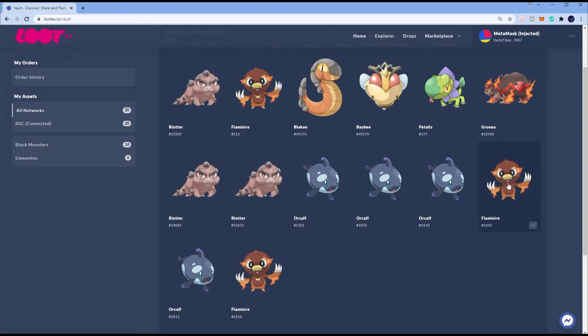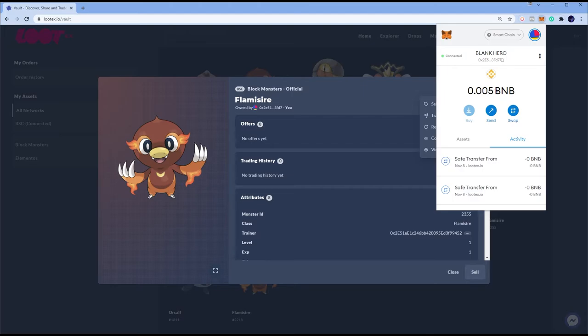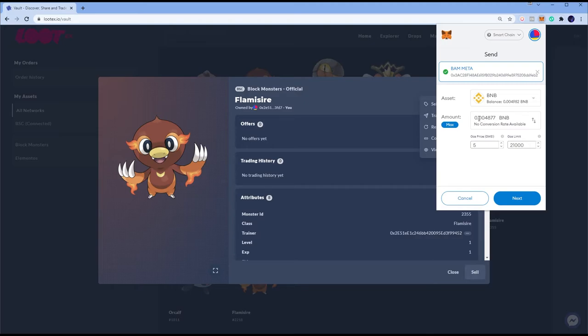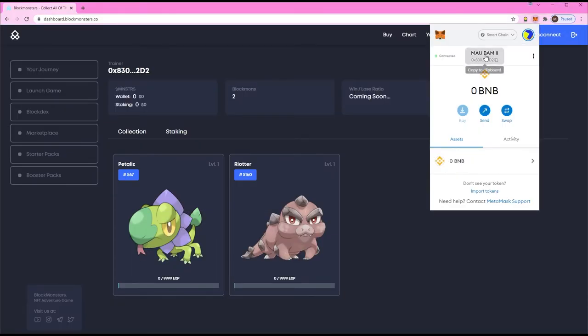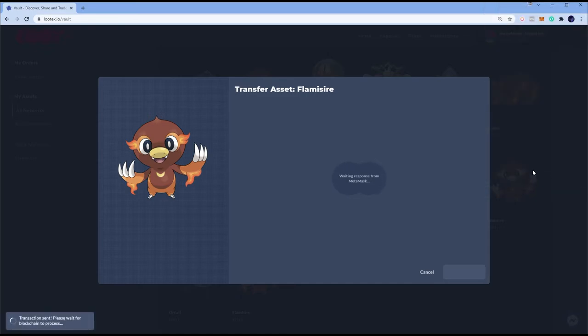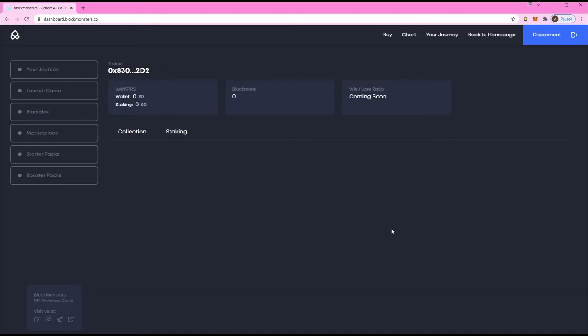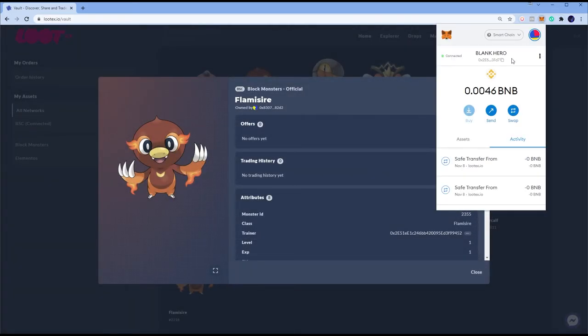Next is Flamesire #2355. Remember, my gas started at 0.058-something and now it's at 0.05 — just keep note of the gas. I now have 0.04877 BNB for gas. Top right, Transfer, go back, copy the address, confirm. Success — hit Refresh and it's pretty straightforward. No tax involved, just requires some gas. Flamesire has been successfully transferred.